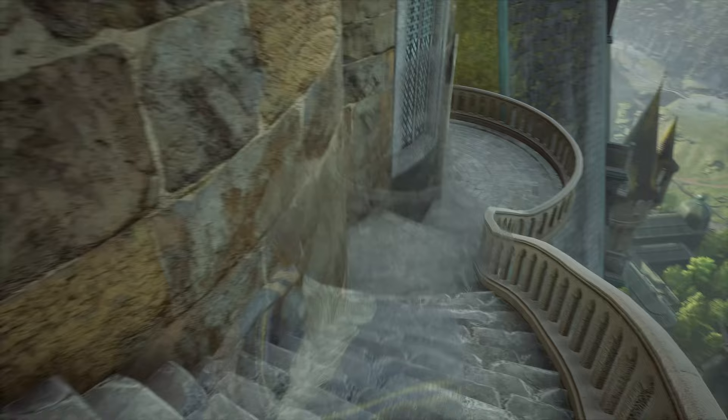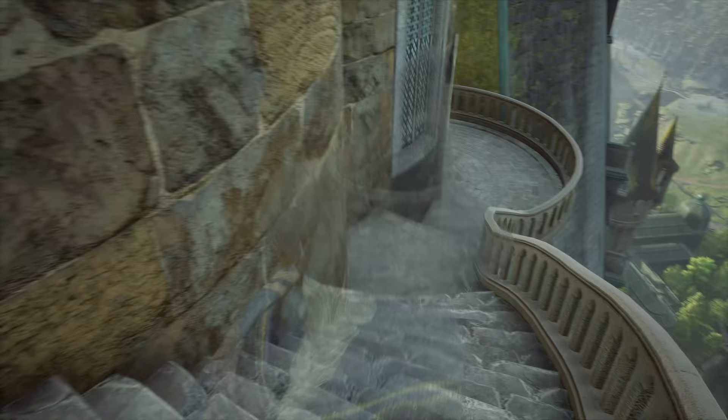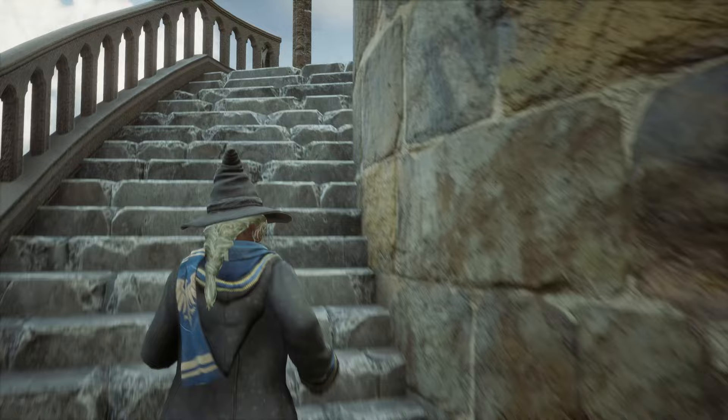Through this door takes us upstairs to the headmaster's quarters, which we'll go to in a second. Some good tea and an apple — and here's a pensieve. Alright, let's go upstairs. There is a trick to actually take your broom and land right here, so that way you don't have to know the password just yet — you get that later in the game.